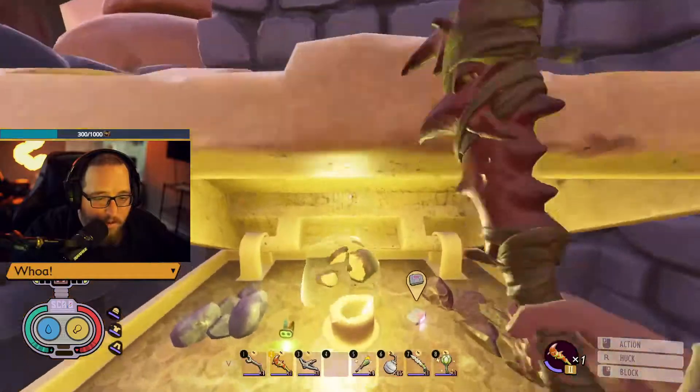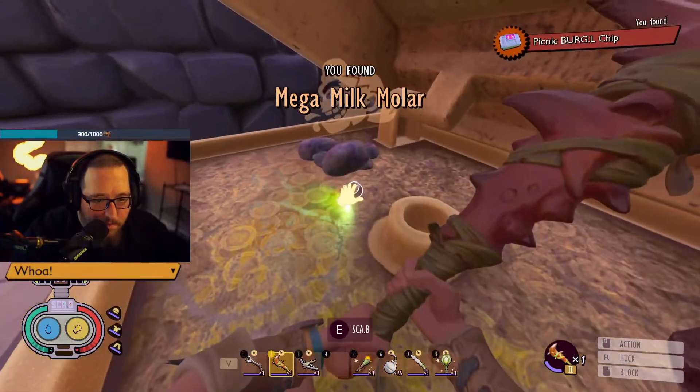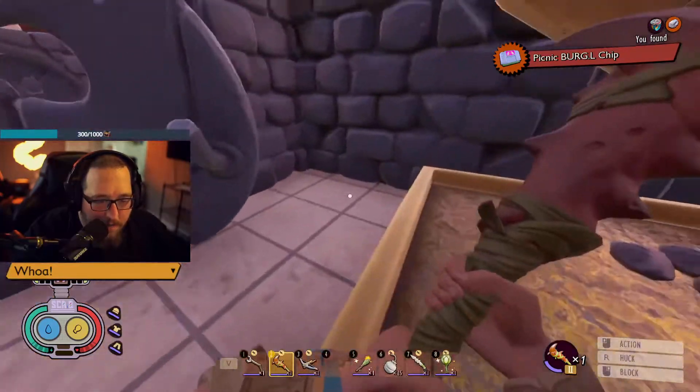Then you come over here and open the chest with your minotaur key. Get your golden molar, your burgle chip, your scab, and then we've got a bunch of extra crafting material.